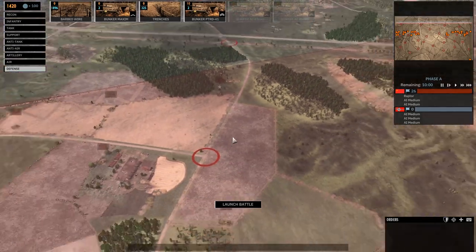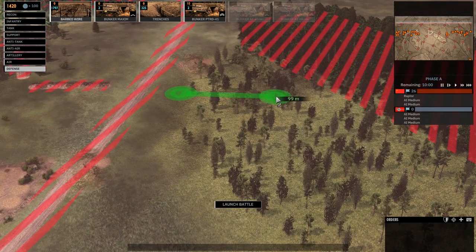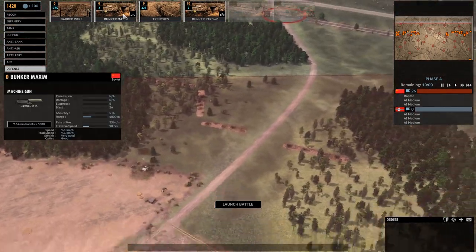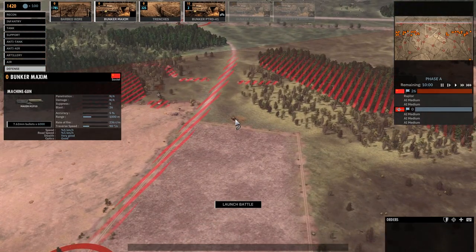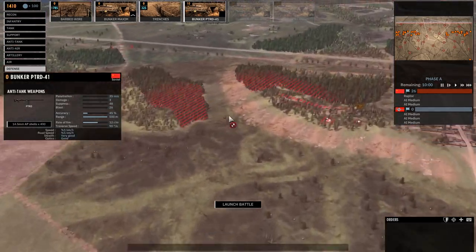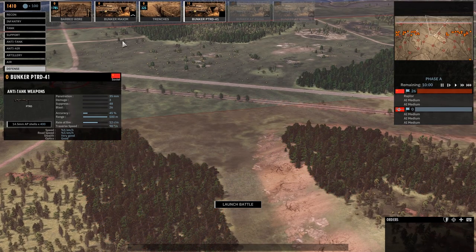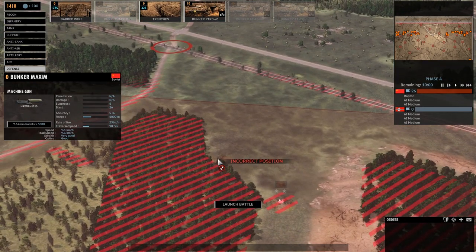If you put barbed wire down in smaller sections, it might be a little harder to see. If you put it through a forest in a small section, it might just look like dirt and a player might easily miss it. Crossroads are very important to cover as well. Multiple machine guns are also very important, as the AI will more than likely target those right away. I'll put another machine gun and AT position here. Steel Division has been a lot of fun — really enjoying the beta.